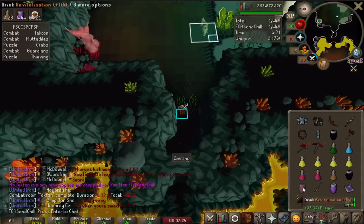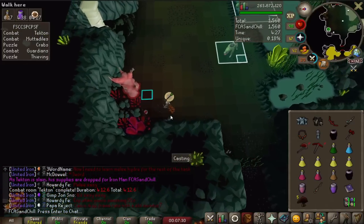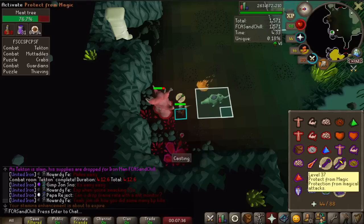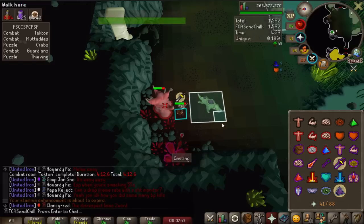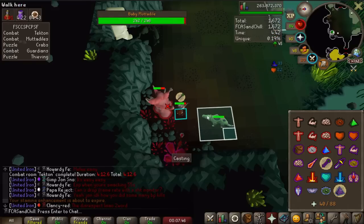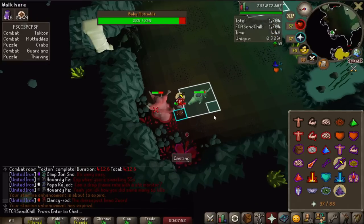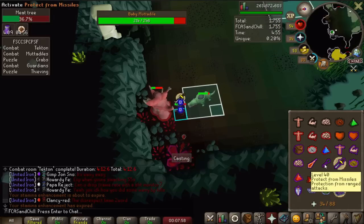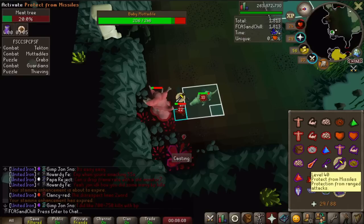This next room is the Mutadile room, and these guys hit really, really hard. First you have to chop this meat tree, because if you try to kill them before chopping the tree, they'll just heal up and regenerate. If the little guy is within melee range, you play melee; when he backs off, you play ranged — just alternate that. You can even hit him between your tree chops to start dealing some damage. You need to be wary because if you start getting hit pretty hard, you can die very quickly, so make sure you're ready to switch to your brews.